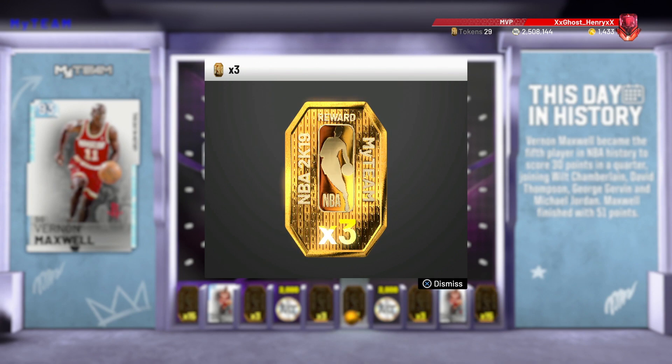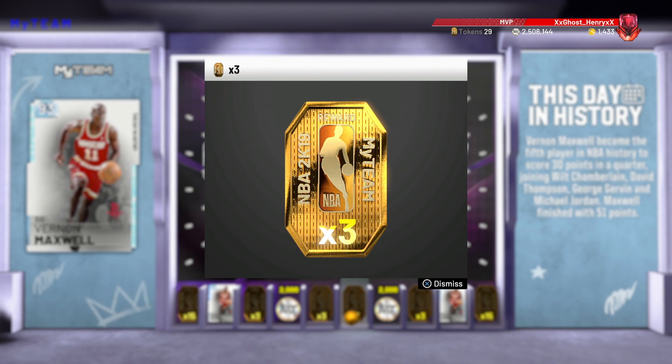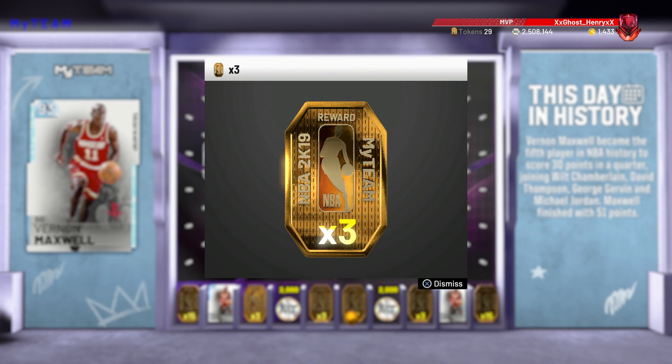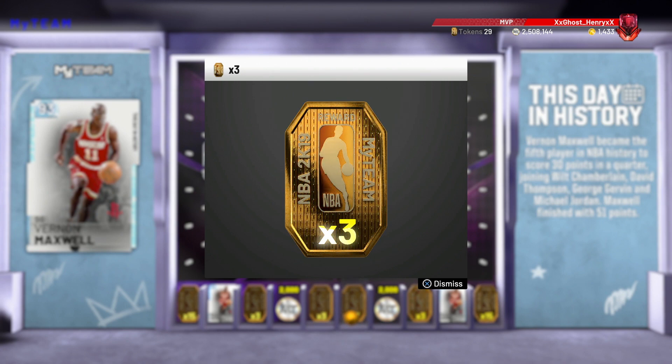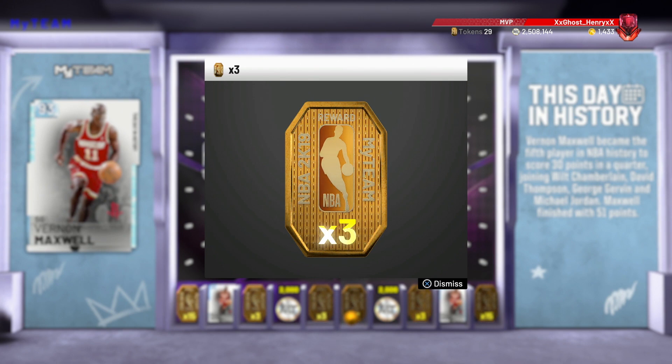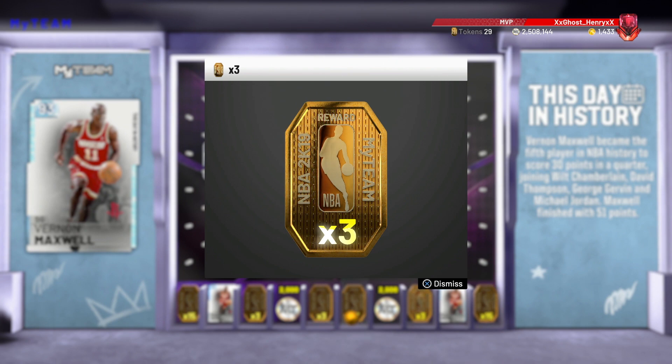I'm a failure. But yeah guys, basically this locker code is going to be for a Diamond Vernon Maxwell. I'm not really too excited for the card — it is a free card and it would be a video for you guys, but from what I'm hearing about the card, it's not the greatest. I personally would go for the tokens if I had the options, unless you are a person that really has no good lineup. I think the tokens are better in every aspect — the card comes with like only three gold badges or something like that, apparently there's nothing special to it.